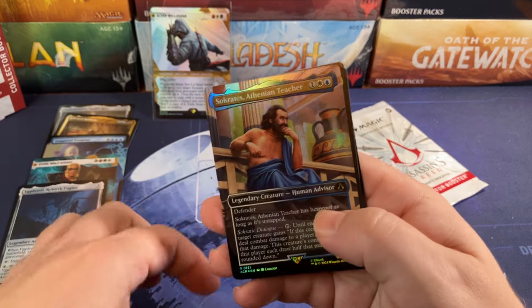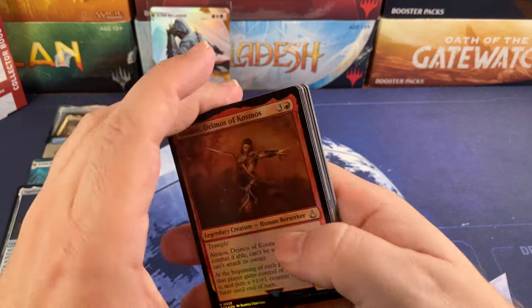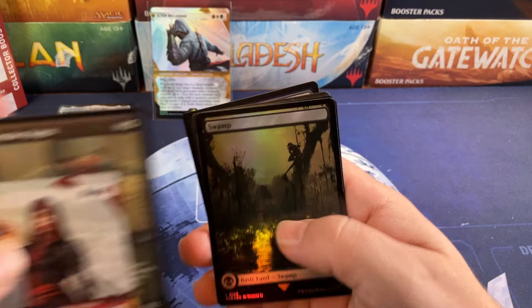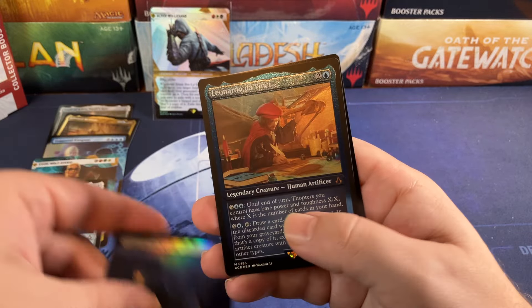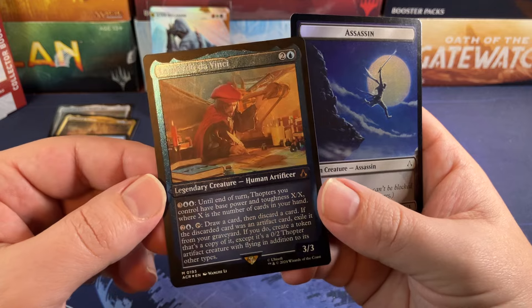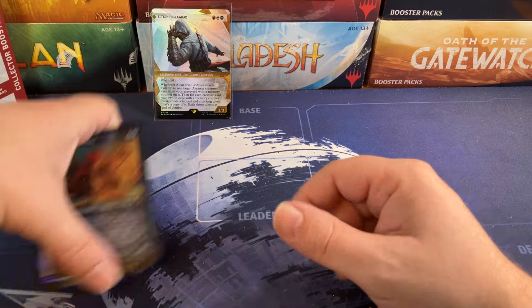Rebirth Engine — really nice. The Sorin full art — that's pretty. And Eveline. Treasure token. Last pack — come on, I don't have many of these boxes left to open. Templar Knight — that's cool, but not what we're wanting. Rest in Peace, Black Market Connections — we got a playset of those in one box. Cover Darkness — we got like twenty of those. Leonardo! It's not a serial number, but it is the etched foil, and it's gorgeous. Leonardo da Vinci on a Magic card — that is awesome.